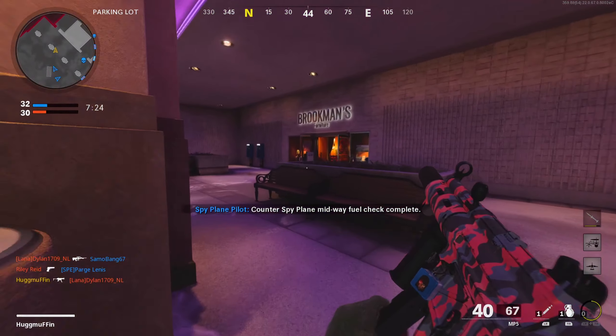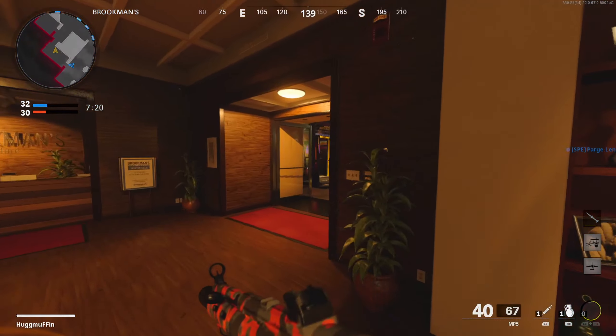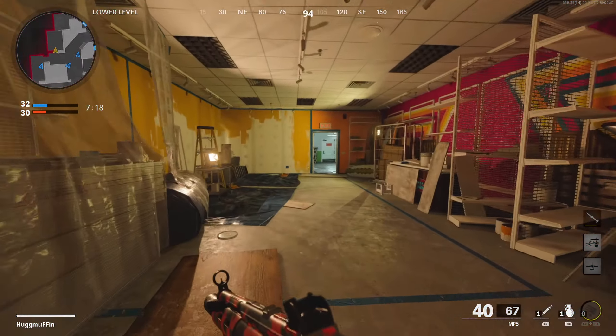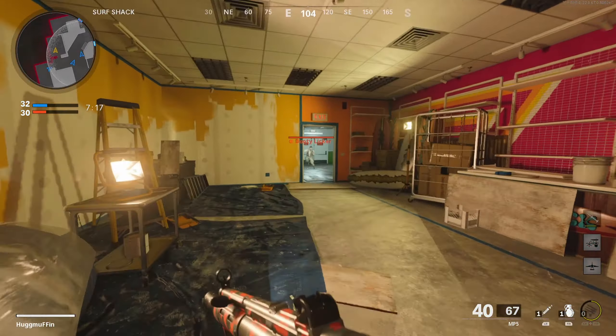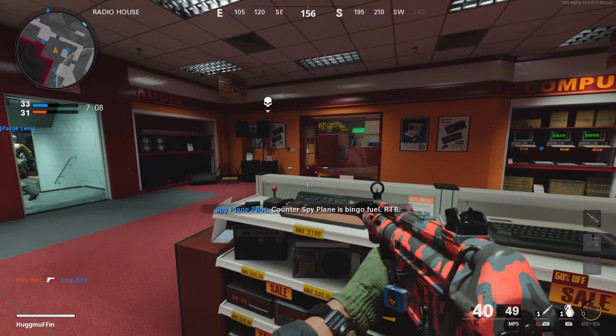Counter spy plane low on fuel. Check. All right, complete. Counter spy plane is bingo fuel. RTB.